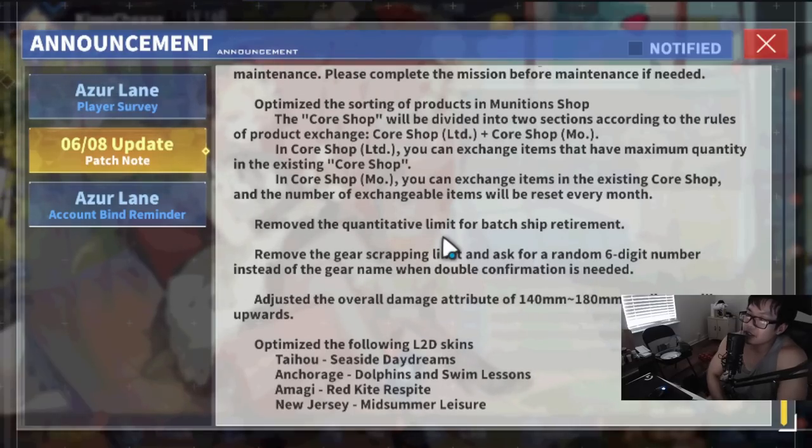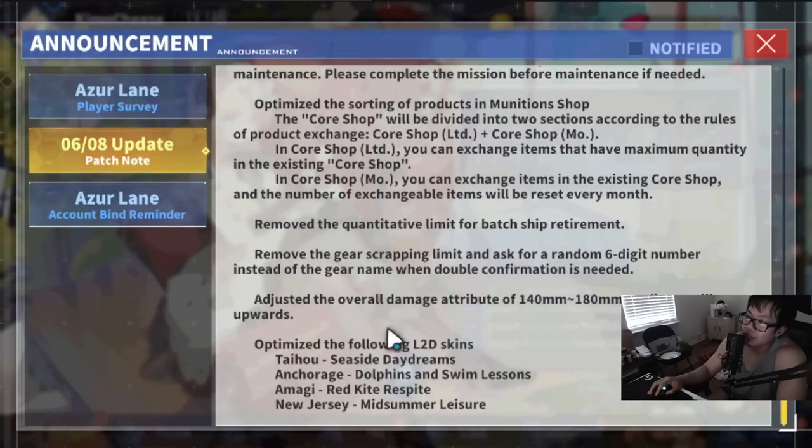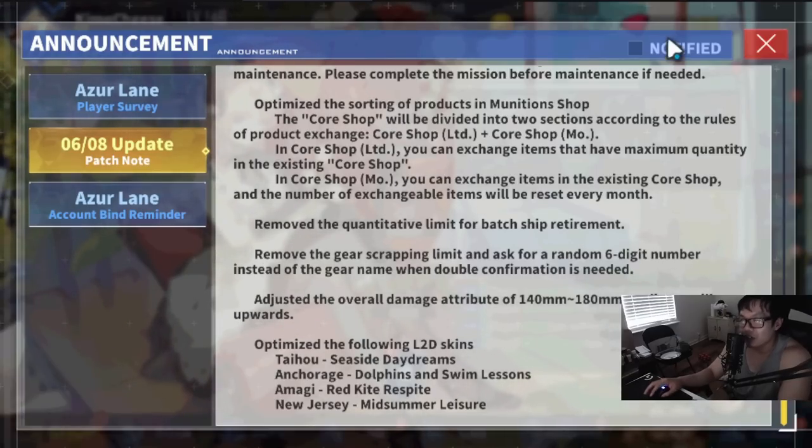Light cruiser guns got a pretty nice upgrade and I think Plymouth got the best benefits from this. I do want to see what you guys have to say — if you have more information on these light cruiser gun buffs, feel free to share it in the comments. I'm pretty excited about these updates mainly because I use Plymouth a lot. There's more videos to come, stay tuned, and I'll see you guys in the next video — thanks for watching.